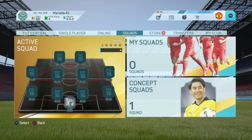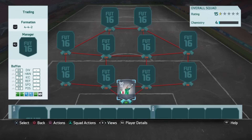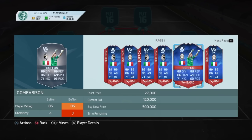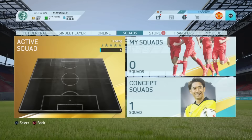Hello guys, welcome back to the channel for another video. Today I am bringing you episode one of our Trading to Record Breaker Buffon series. That's right, we are going to be trading to Record Breaker Buffon. He has been released in the newest Team of the Week and at the moment he's going for around 145,000 to 150k coins.